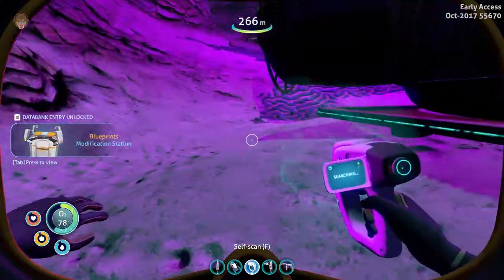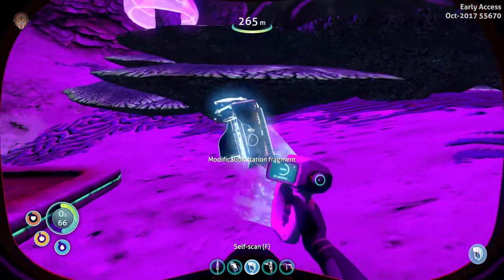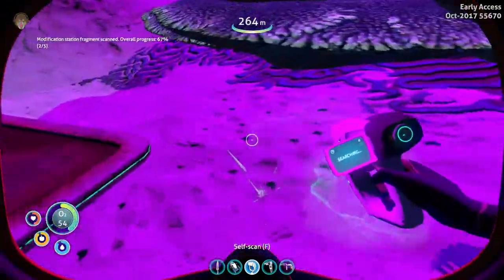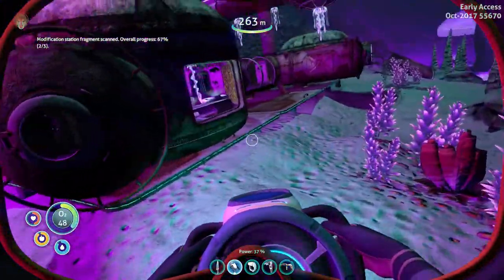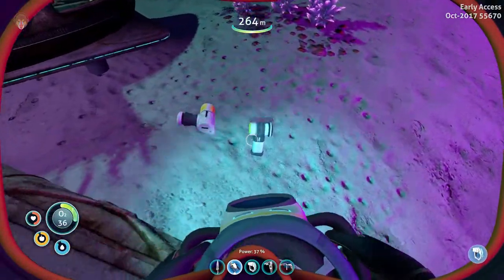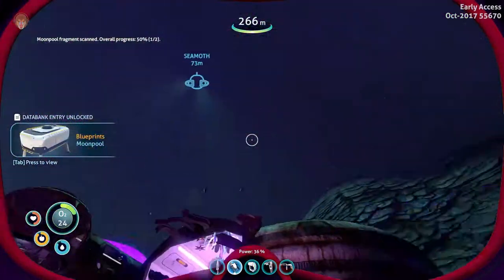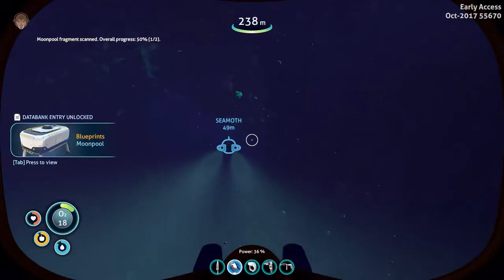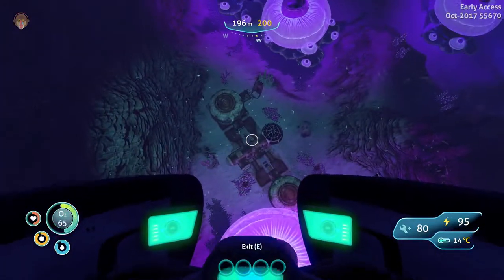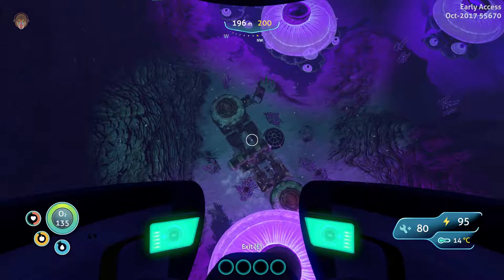Modification station — more blueprint acquired! That would be helpful. Let's just stay low. Crab snake! Oh no, that scared the hell out of me. What's that? Moonpool fragment! Moonpool, moonpool — we want moonpool! Let's get to the sea moth real quick. We don't need oxygen — well actually we do. That was close.